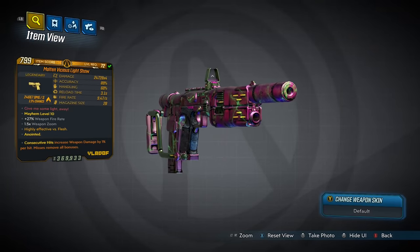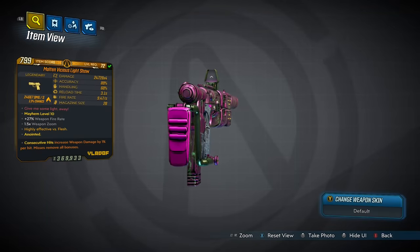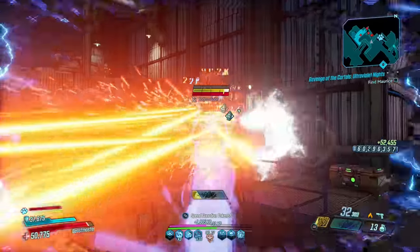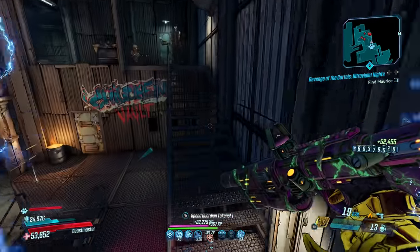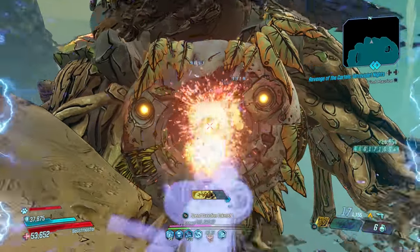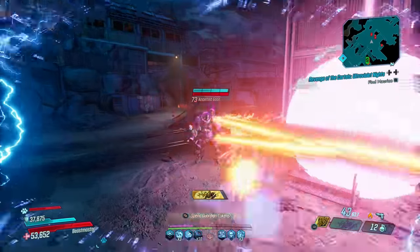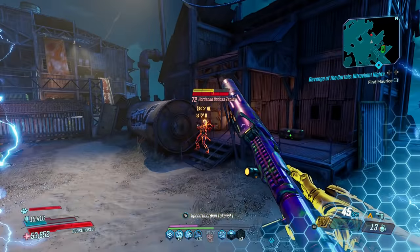Time now for the Light Show, a Vladof pistol that can come in all elements and belongs to the Bounty of Blood. It has an increased chance to drop from Lasodactyl, who you fight in this area of the Obsidian Forest. The Light Show is an all-round pistol that has great affinity with Flak in both the mobbing and bossing arenas. It fires four projectiles per shot that spin from its barrel like a Beyblade and cut ribbons into your enemies. Because the projectile pattern is a circle it's almost impossible to land each shot exactly where you want, especially at longer ranges, but with skills like Megavore, Flak can make use of everything it has to offer better than anyone else.